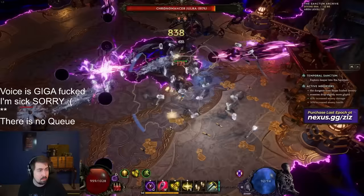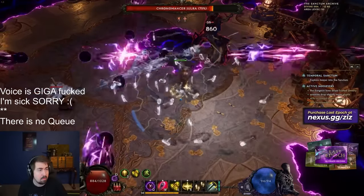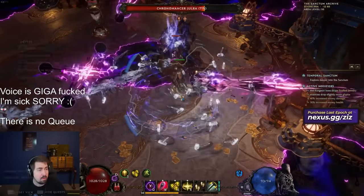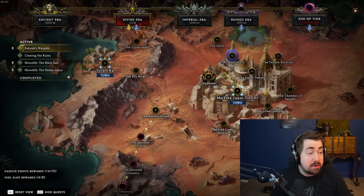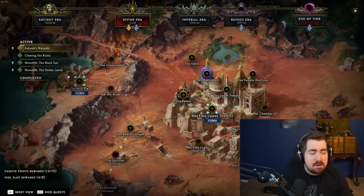It'll look like this: you do the dungeon, you kill Jolra — that's the boss I'm fighting here in the background — and she is pretty dangerous. Once you finish that, it puts you out here outside the Imperial Sanctum and you appear in the Radiant Dunes. You continue, do the Observatory, finish the campaign, and you'll see there are a lot of quests in Act 9 that will finish off your passive point and idol slot rewards.